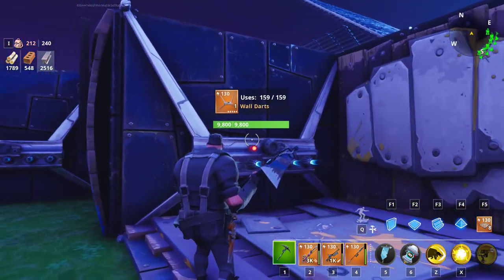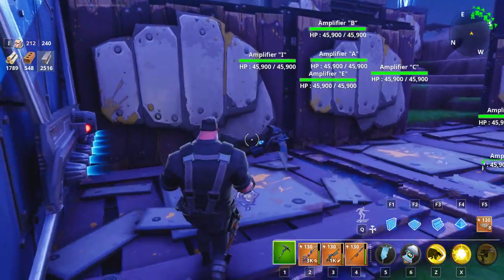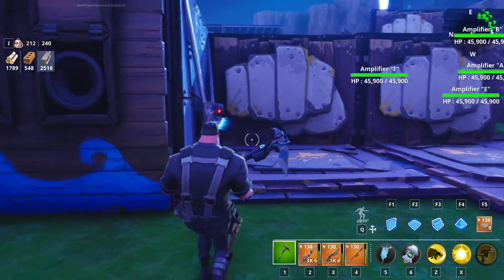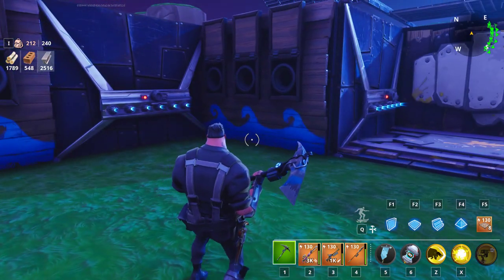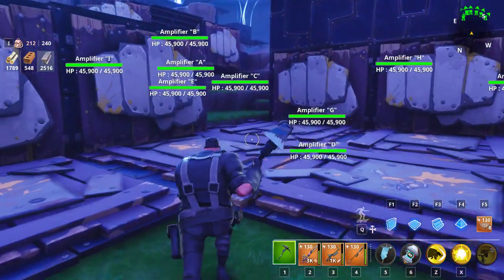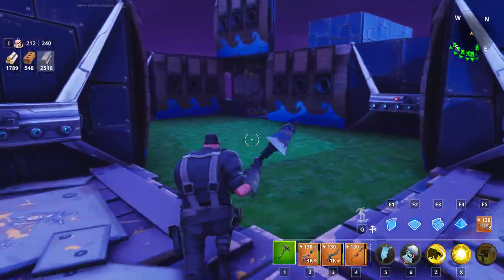I was having a problem before when I had this one set back, even with this tile, that the smashers would go flying back and try to beat through the wall there. So I brought this out one tile further and they no longer try to beat through the wall anywhere here - they all try to go back through this and do not succeed.